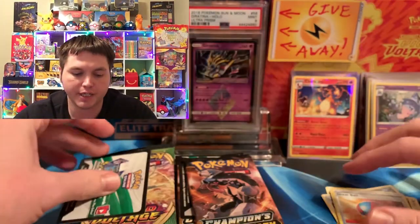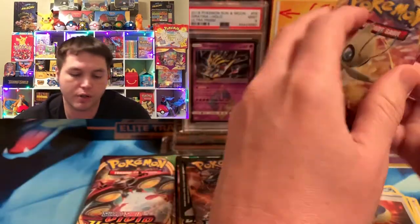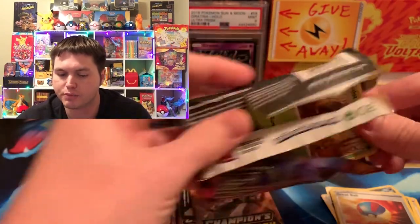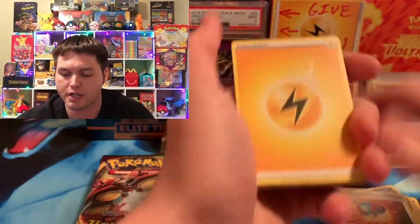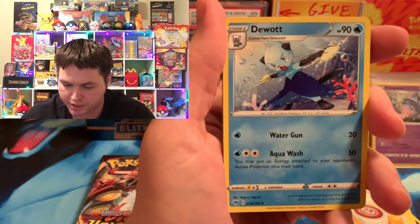That's a Hatterene and there is another Orbeetle code for you. We're going into our seventh Vivid Voltage pack. So far we haven't got nothing too awesome — we got that Graplock V Ultra Rare, but that's about it. And we got the Charizard on this side for Vivid Voltage, but nothing too awesome yet.